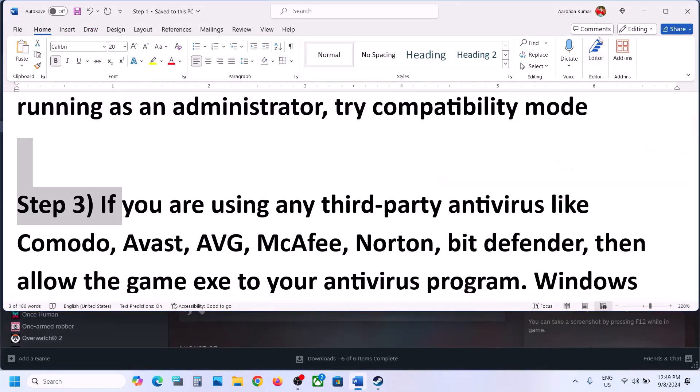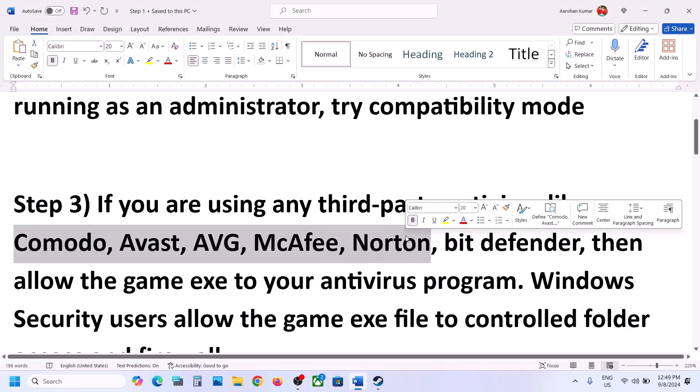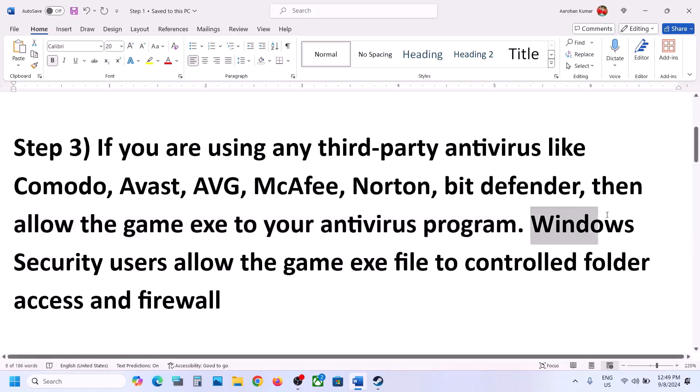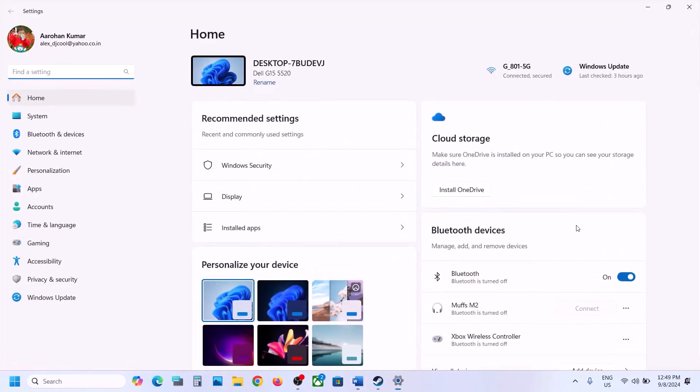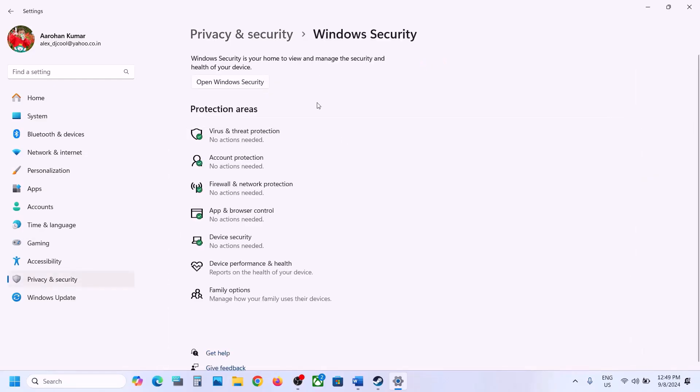The next step is to make sure that if you have any antivirus program — like Avast, Bitdefender, McAfee, or whichever antivirus you have — you allow the game exe file in your antivirus program. If you're using Windows Security, open Windows Settings and go to Privacy and Security. In Windows 10, you will have the option Update and Security, then click on Windows Security.